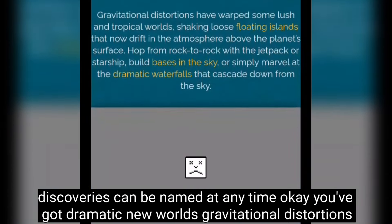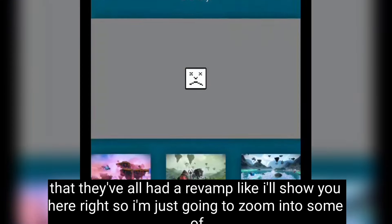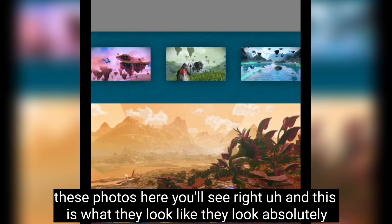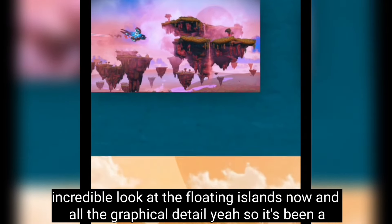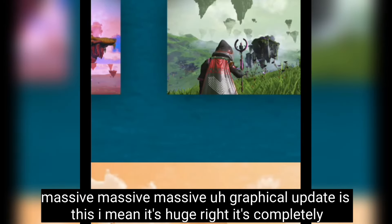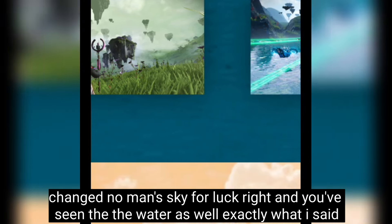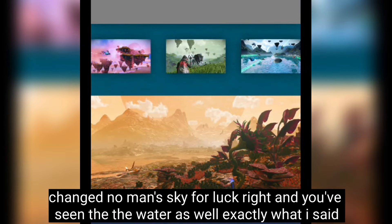There are dramatic new worlds — gravitational distortions have warped some of the lush tropical worlds, so the floating islands have all had a revamp. I'll zoom into some of these photos — they look absolutely incredible. The graphical detail is stunning. It's been a massive graphical update; it's completely changed No Man's Sky, and you've seen the water too.